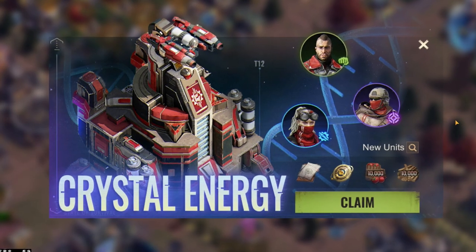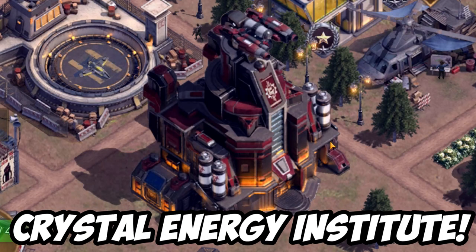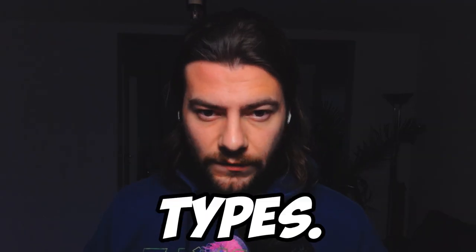When you first open up the game, you get some sort of compensation and a first introduction to the new tier 12 troops. Unlocking tier 12 comes with a new building called the Crystal Energy Institute. In the building, there seem to be four types of research — yes, you heard me correct, four types.